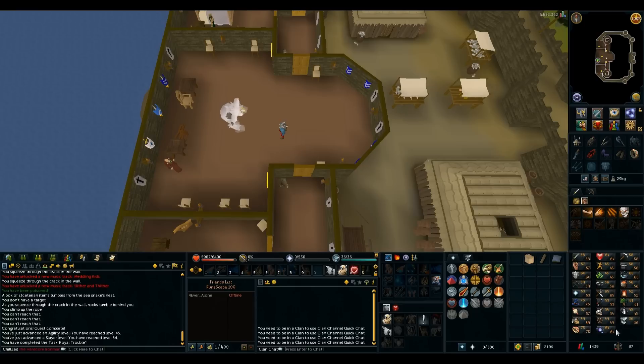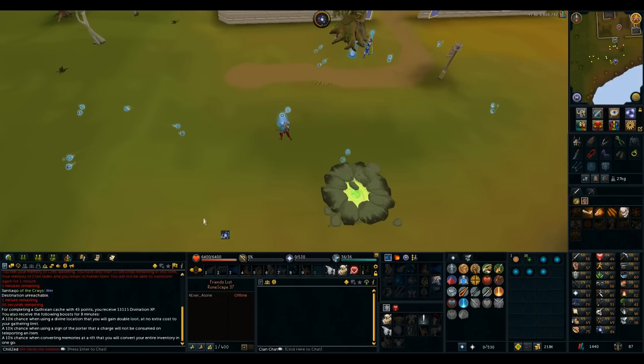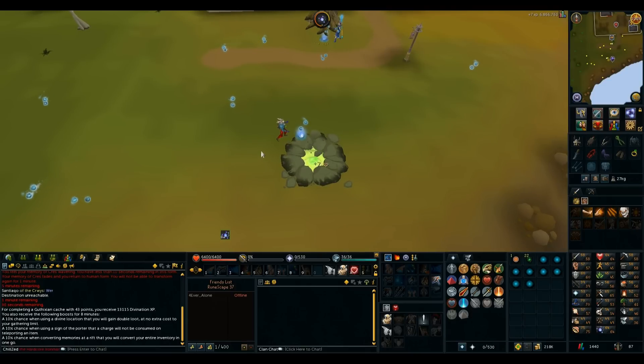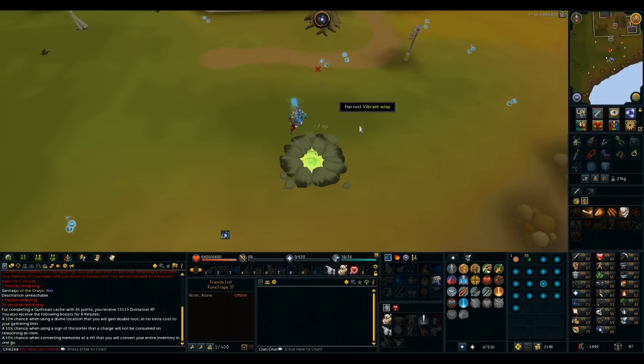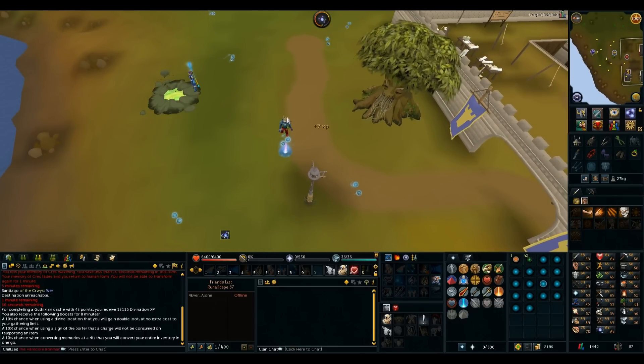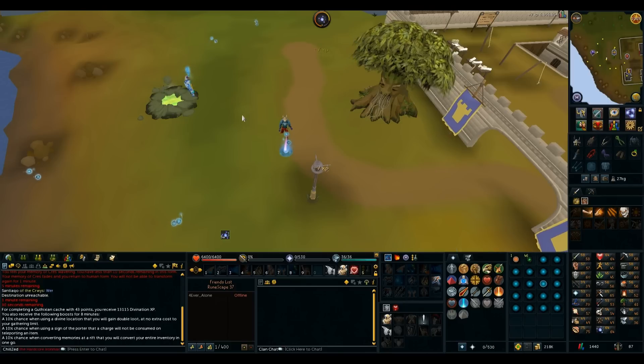I'll go back to divination and maybe finish off 70, then go hunter and try to get that 83 hunter for dragon implings. I did the new Divination D&D minigame — got 13k divination XP from the minigame, and then a 10% chance to convert all the memories in my inventory in one go, which I just did on my first full inventory after the minigame. You throw a huge ball of memory into the rift and you're done with the inventory. I'll be doing that minigame every time I see it.